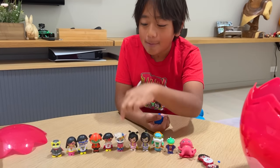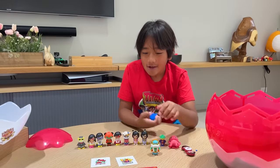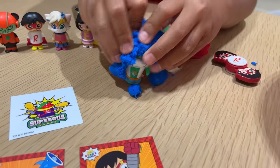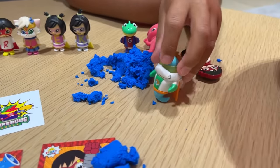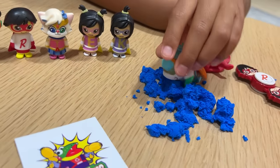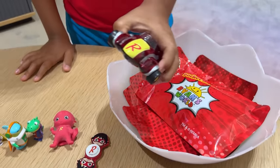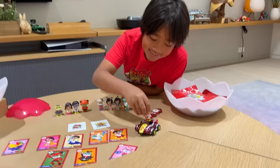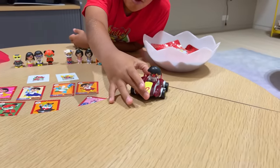Eeny, meeny, miny, moe, catch a tiger by its tail, if it hollers let it go, eeny meeny miny moe. This is like a swimming pool! I love to swim! Let's see what's on the bottom layer — there's a lot of things here, even a car! Since it's a Red Titan car, I think we should put the Red Titan inside.